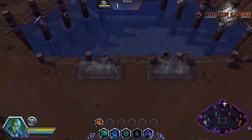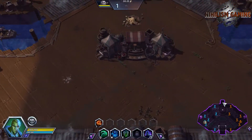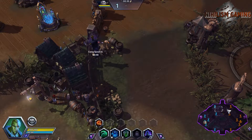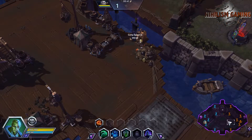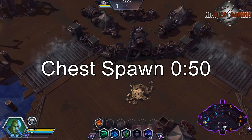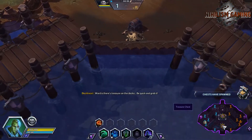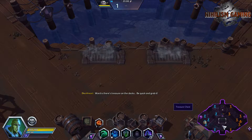Each mercenary camp around the map gives 2 coins, and there is an extra mercenary camp on Blackheart's Bay — of which there are 4 — called doubloon camps: easy-to-take camps that are there for the sole purpose of giving extra coins. The map mechanic spawns chests at the top and bottom locations that give 5 coins. The chests are completely random after the first spawn.